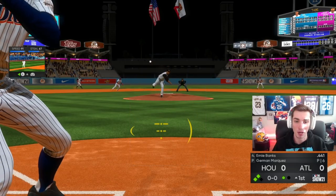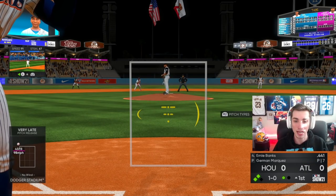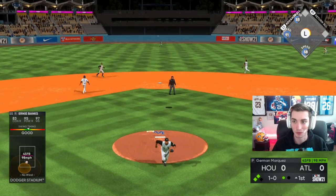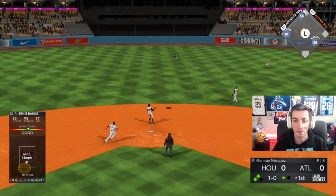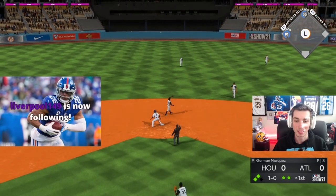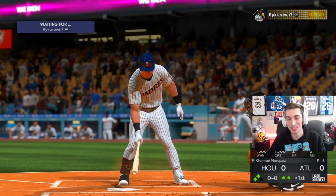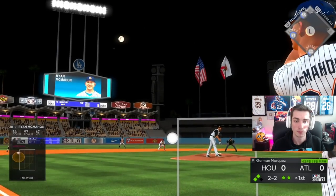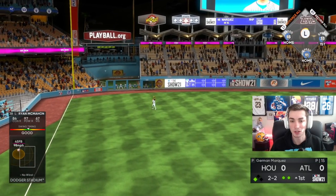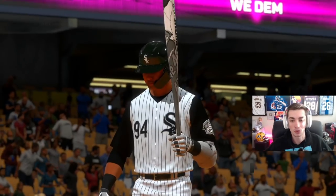Ernie Banks, two ducks on the pond, runners in scoring position. Looking to drive him home. Can we tag on this? Insanity — we got to hold up. He threw to second. That's pretty good wood just underneath it. McMahon's going to fly out and we are held to zero runs. That pop-up with Ernie Banks was a killer.